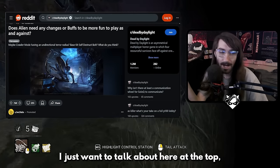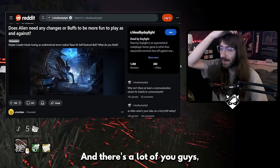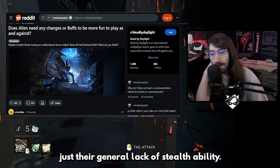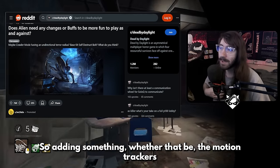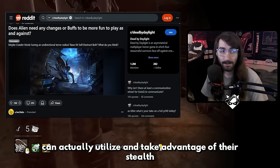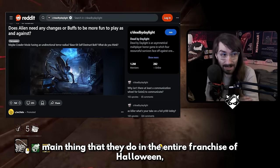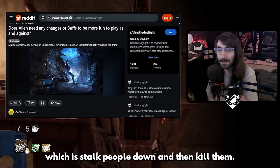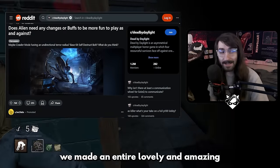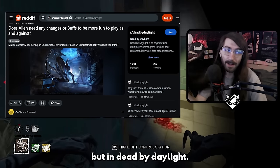First off, I want to talk about Crawl Mode having a unidirectional status. I actually made a video about this recently, talking about why the Xenomorph is misunderstood. One of the big feedback points is their general lack of stealth ability. It's like if Myers had no ability to stalk people from far away, even though stalking people is the character's main thing in the Halloween franchise. The Xenomorph is known for running around vents, hiding, and jumping out last second to surprise people.